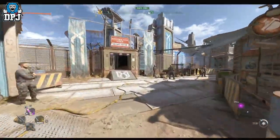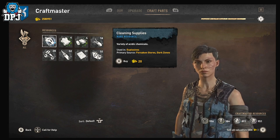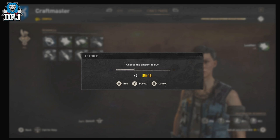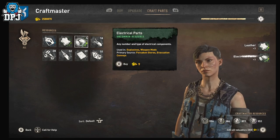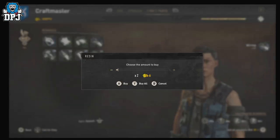The video I posted yesterday — what we needed to do is purchase all of these items down to a single item. When there's only one item for sale, you don't get the crash, because you're only buying one so that pop-up doesn't appear. You only get the pop-up when there's more than one for sale — 'choose the amount to buy.' The fix was to get all items down to one each so we wouldn't get that pop-up.